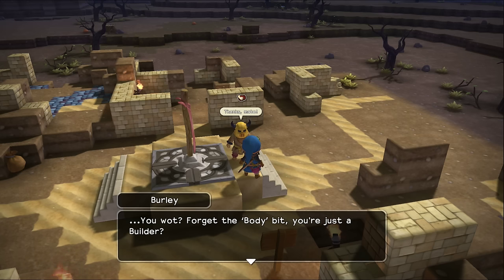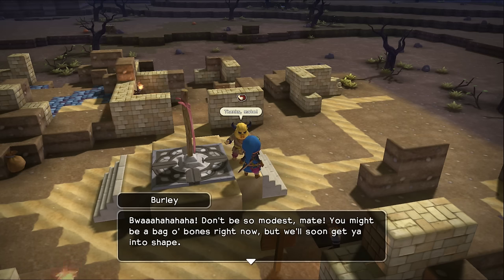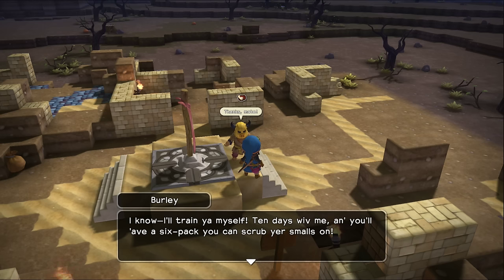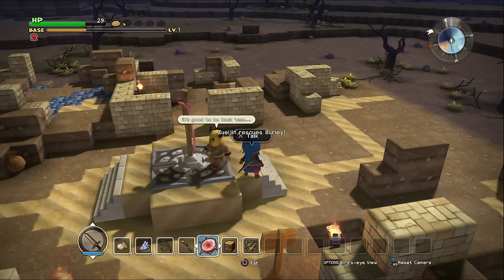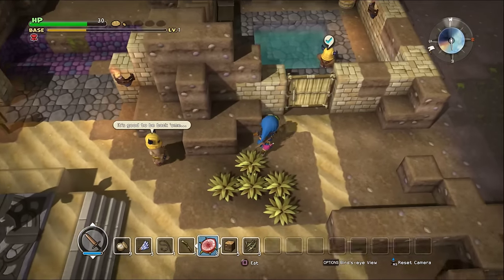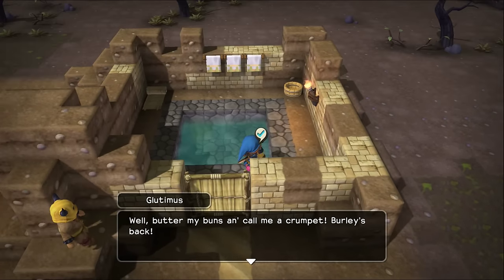Burly: 'Oh, and if you need any help building that body of yours, just say the word and I'll make a bodybuilder out of you yet! You forgot the body bit? You're just a builder? Don't be so modest, mate. You might be a bag of bones right now, but we'll soon get you into shape. I know — I'll train you myself. Ten days with me and you'll have a six-pack you can scrub your smalls on.' So we got two townsfolk now.